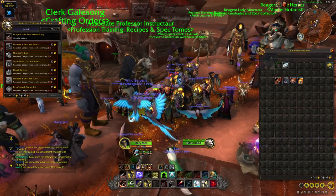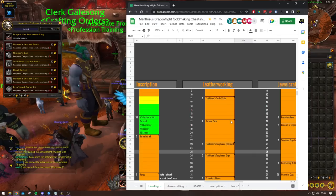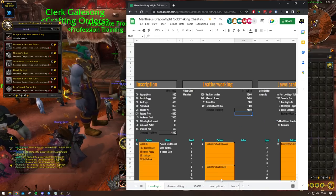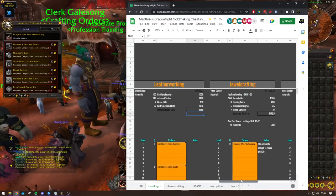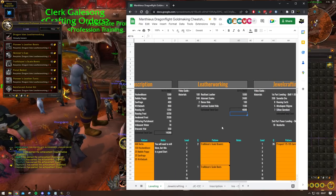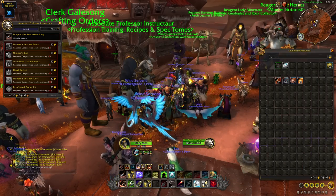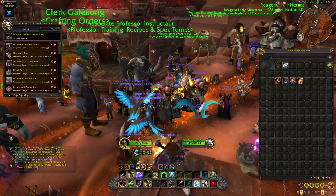All of this information and more is going to be available in my Dragonflight gold-making cheat sheet. I've put together shopping lists for all of the professions and a written version of the guides to make it a simple step-by-step process — not just for Leatherworking, but for any of the other professions in Dragonflight. There's plenty more bonuses and goodies, especially if you're looking to get into crafting. If you're a YouTube member, a patron, or a Twitch subscriber, you'll find a link to the cheat sheet over in the Discord — a thank you for your continued support.